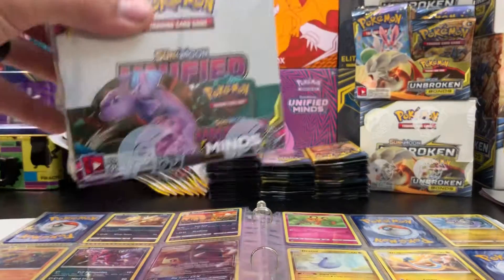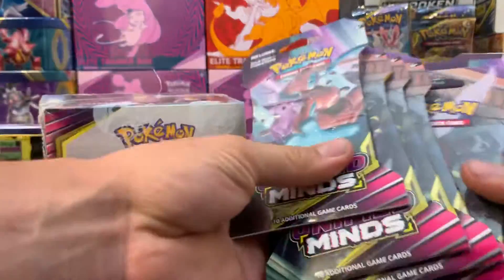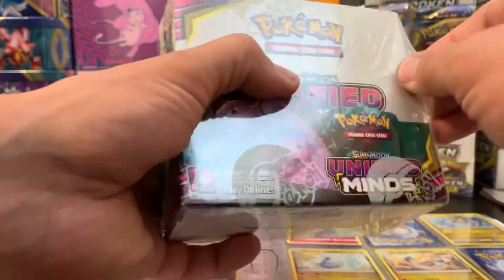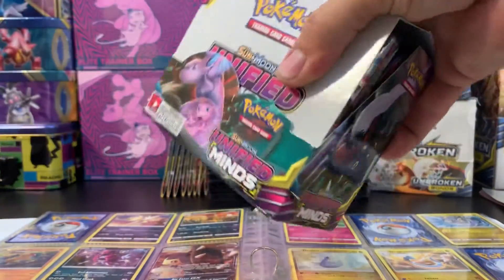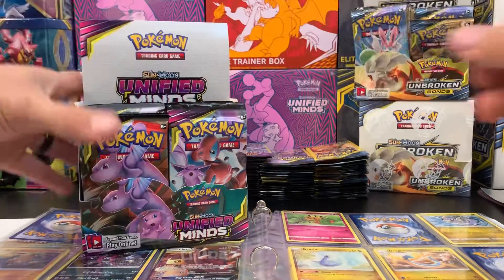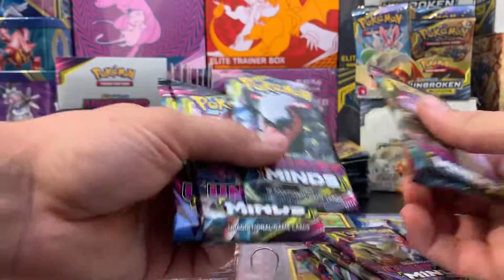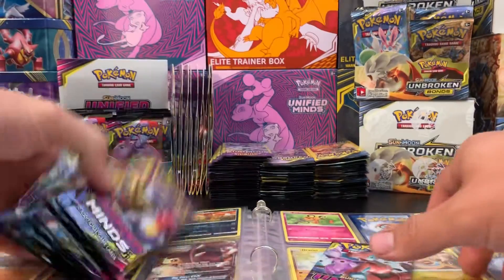What's up guys, we are going to be opening a Unified Minds booster box. We've got a bunch of booster packs I've been wanting to open — just general ones you get from Walmart and most other stores. This is a booster box, so we're gonna get into it, see if we can get any awesome pulls, maybe another Mewtwo and Mew secret rare. Let's open up this brand new box — ten packs. Let's get to it!